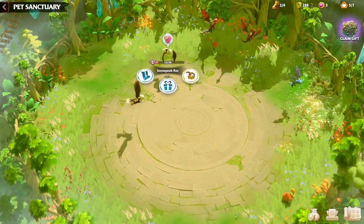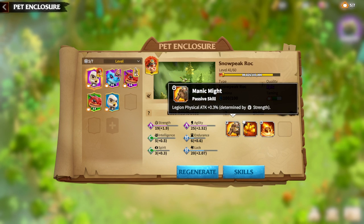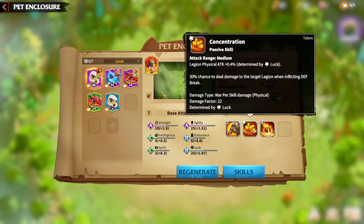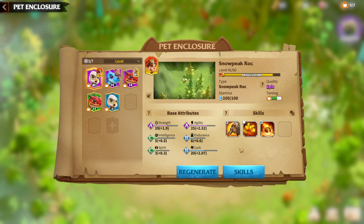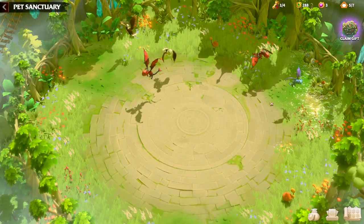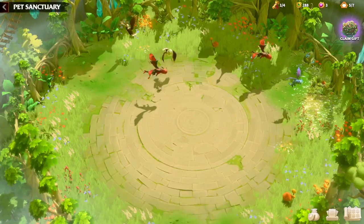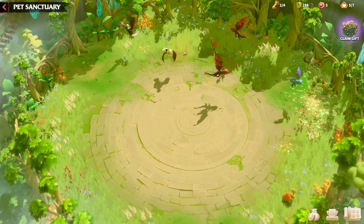Snowpeak Rock — try to get it if you are a marksman player, and try to get the best possible skills. My recommendation is Maniac Might, Concentration, Shield Penetration, and Level 2 Concentration (Forceful Concentration). The base attributes: Strength, Agility, and Luck. I don't see any reason why Intelligence, Spirit, or Endurance would be good on this pet. This is my view, my experience, and how I'm currently playing with Warpets.